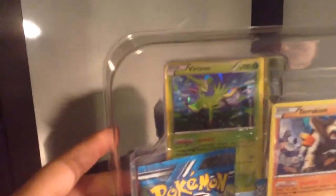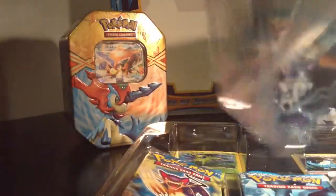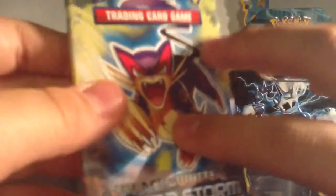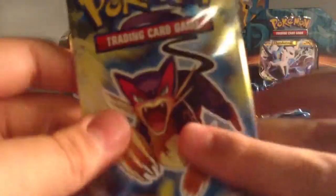Look at all this! You also get the Verizon — Virizion and Cobalion promo cards, which is neat. She got the Black and White, Black and White Boundaries Crossed, Black and White Noble Victories, and the Black and White Plasma Storm packs. Plasma Storm is a pretty good set. I'm planning on doing a booster pack opening sometime this year, but it might happen, maybe not.